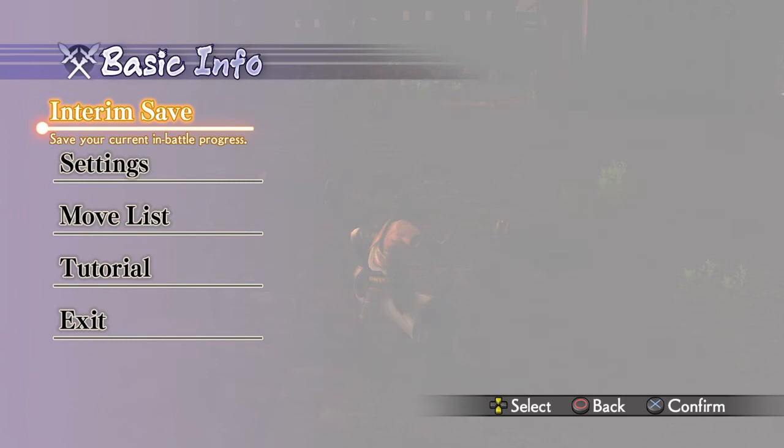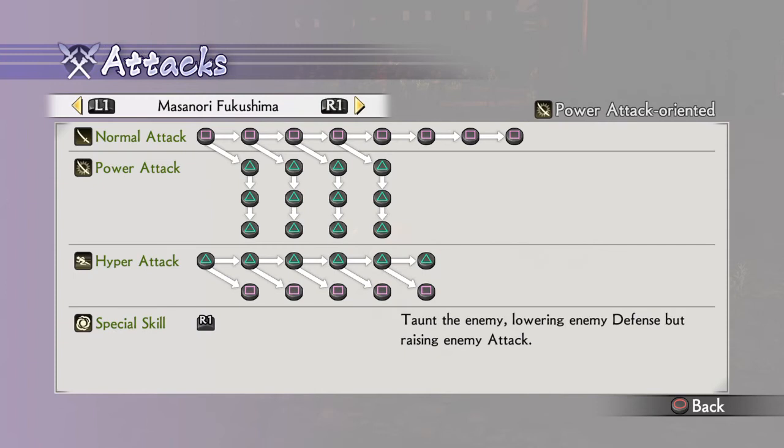Masanori Fukushima is a power attack oriented guy, which means he has three layered power attacks and five strong hyper attacks. His special skill is like a taunt — it lowers enemy defense but raises enemy attack. So basically it's like the taunt from Sengoku Basara: you make enemies more aggressive but lower their defenses. It's a risky move, but that's how Masanori Fukushima likes to play.